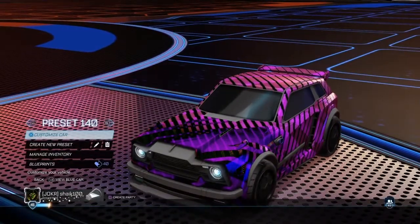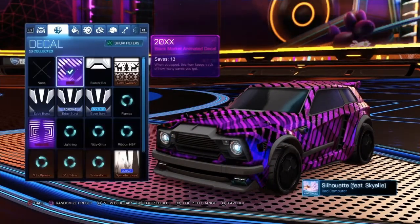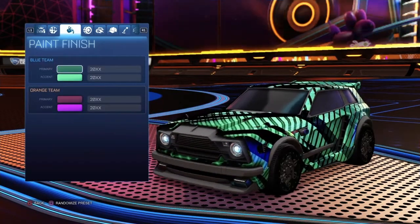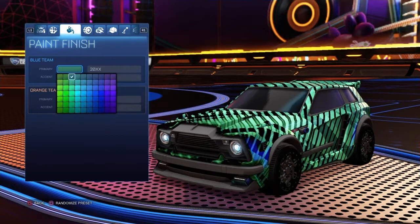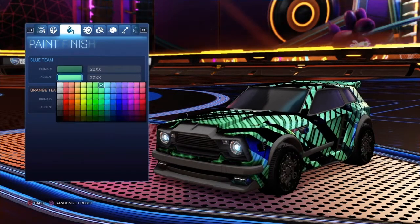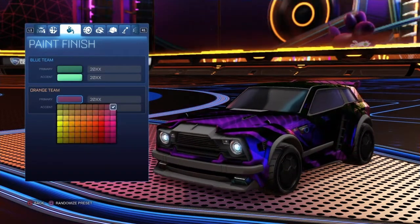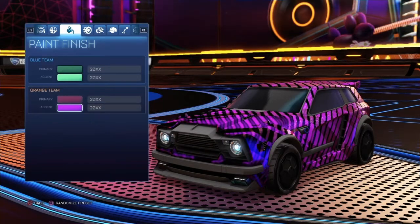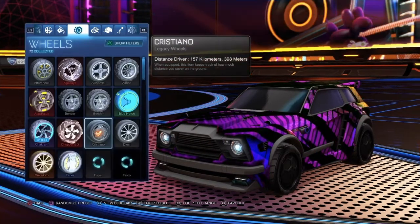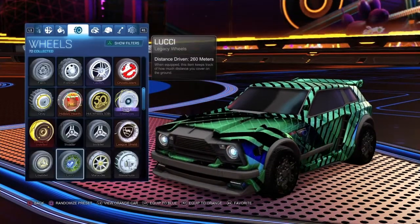Car 2: I'm using the Fennec, but you can use any car you want — whichever suits your taste. 20XX colors: blue team primary is 3-1, blue team accent is 8-1, orange team primary is 10-1, and orange team accent is 13-3. Wheels are Cristianos for the orange side and Luchi wheels for the blue side.